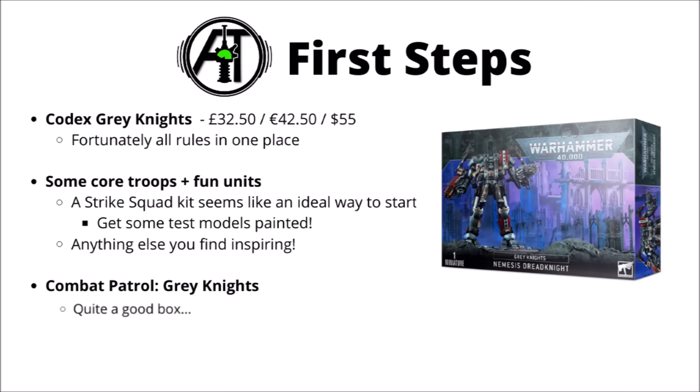So once you have a first plan, it's time to make the first purchases and actually start to get some miniatures on the tabletop. First up, Codex Grey Knights seems like a pretty reasonable first step — £32.50, €42.50, or $55 — which mercifully for a 40k codex has all the Grey Knights rules in one place at the moment, and they're not strung out in other places like campaign books. Besides the codex, my first look would be things like some core troops and some fun units — things you'll be using in every single game, or just anything that really drew you to the faction. For me, I think I'd be most tempted to start with a standard Strike Squad kit, as they feel a little more efficient than Grey Knight Terminators on the tabletop, and you can build them as purgation squads, purifiers, or interceptors, so you get really quite a lot of choices from one box.